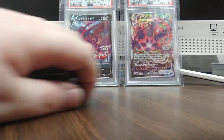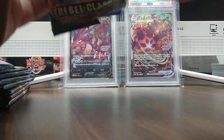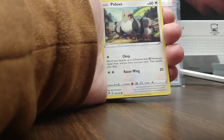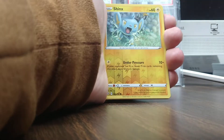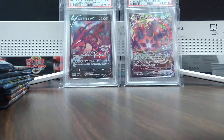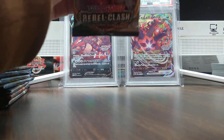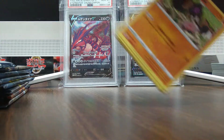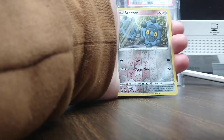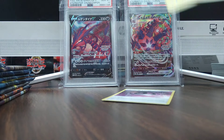Starting off with Rebel Clash, we got my new graded 10 Eternatus promos in the background. I've got a Cursilla foil rare. Let's do this Rebel Clash next. Toxtricity... a Horror Energy. That's a good card.